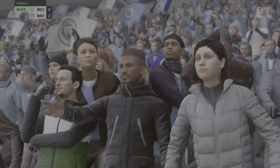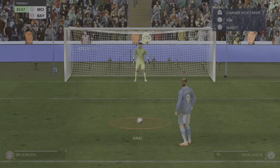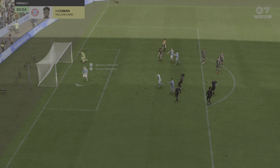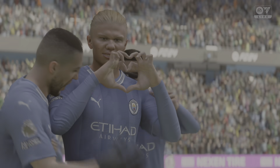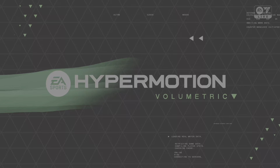Now to do the Panenka penalty in FC 24. Once you've won a penalty, hold down L1 if you're using the PlayStation, or LB if you're using the Xbox, then tap the Shoot button which is Circle on the PlayStation or B on the Xbox, and you will perform the Panenka penalty.